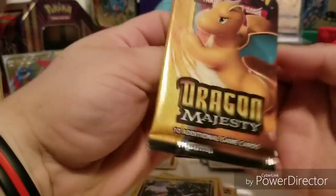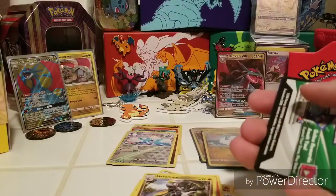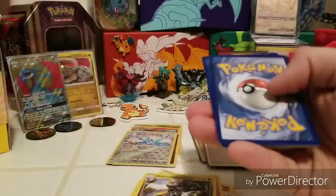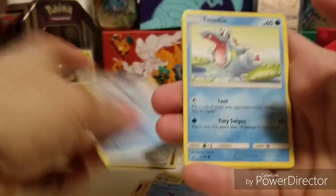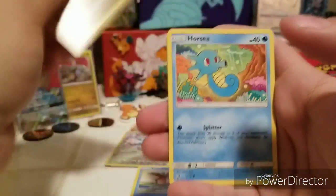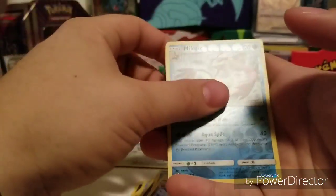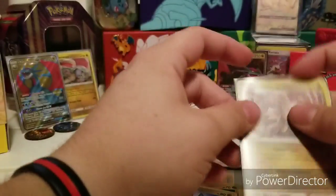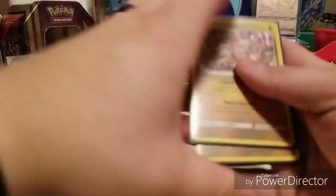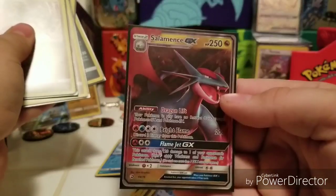And our last pack for this pack battle. Pack five: Energy, Dragonair, Lapras, Fioni, Totodile, Bagon, Horsea, Dratini, Vibrava, Milotic, Reverse, and another Kommo-o! Oh! That was ours right there. We got our Kommo-o, Altaria, another Kommo-o, Hydreigon, and our Salamence GX.